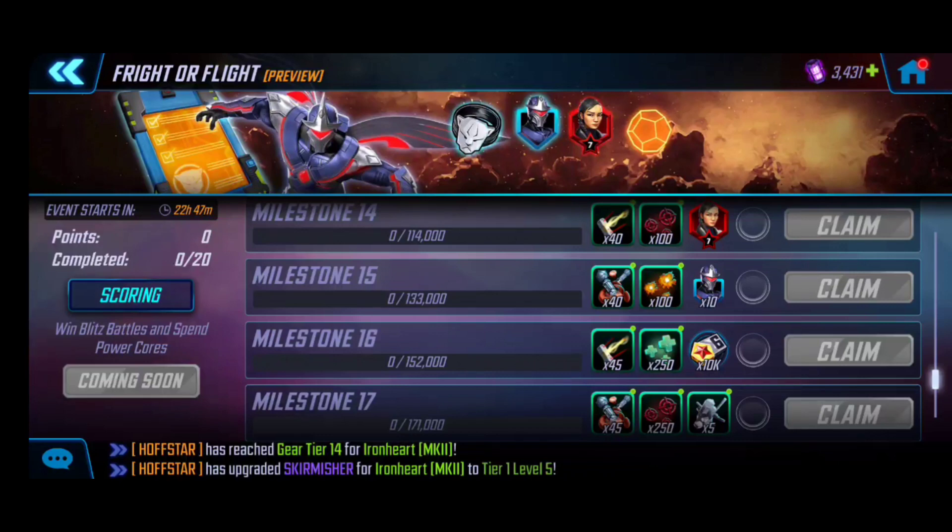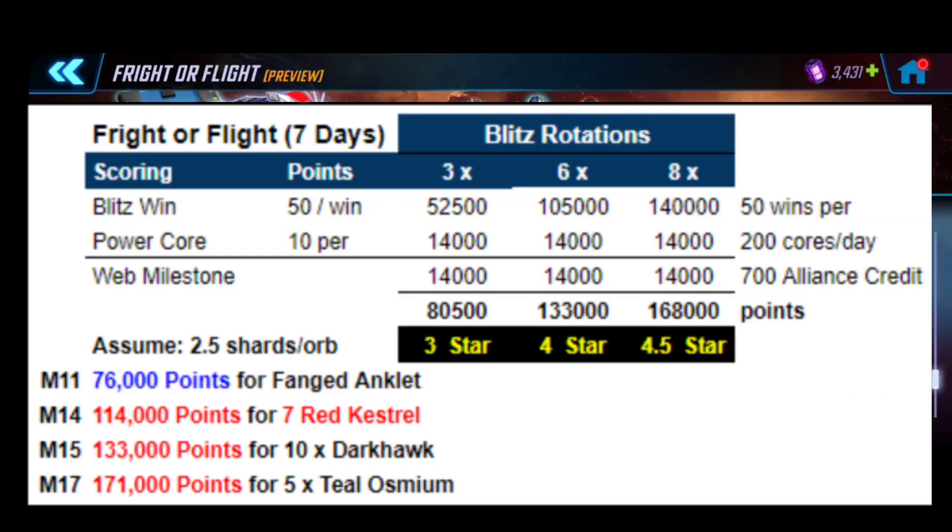Let's look at the math broken out into a couple of scenarios for different blitz rotations. Assuming about 50 wins per rotation — a rotation meaning going through your entire blitz team — at three rotations with 50 wins, that gets you 52,500 points. Spending about 200 cores per day adds 14,000 points. I'd recommend spending on campaign energy so you can farm more nodes for gold or training fragments. The web milestone adds another notable 14,000 points through earning 700 alliance credits per day.